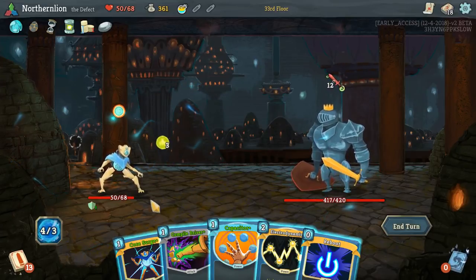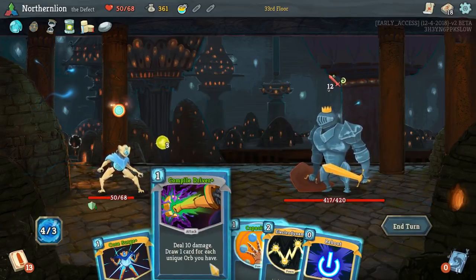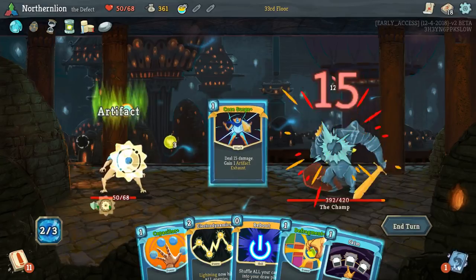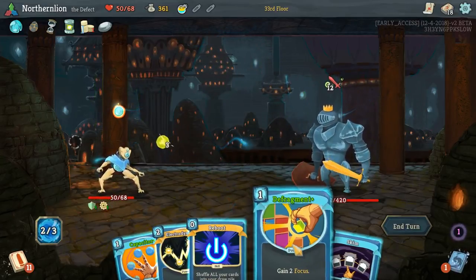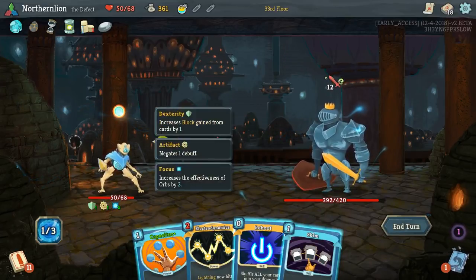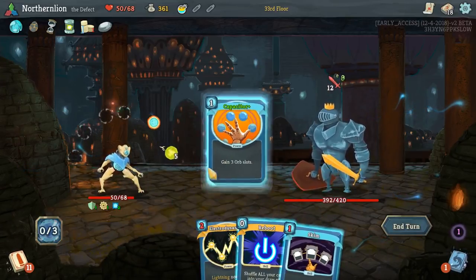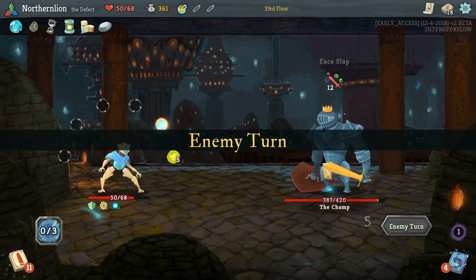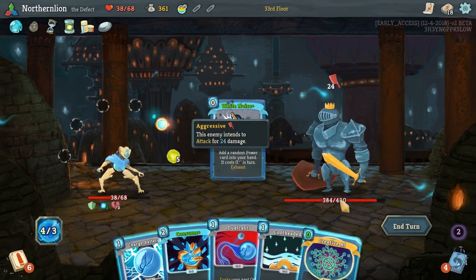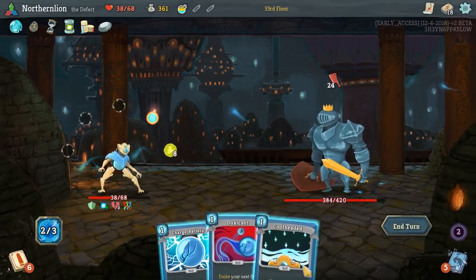We've got problems here — I would like to avoid a debuff. Let's draw two. I still want to avoid a debuff, I still want to gain Focus. Then you basically just choose: are you going to look for a Leap on a Reboot, or are you going to play Capacitor? I'm going to take damage turn one and play Capacitor so that we have more Consume room coming later. 24 damage — obviously not great. Consume has to be played, I think, and then Cool-Headed into a Charge Battery. We only have 15 block.